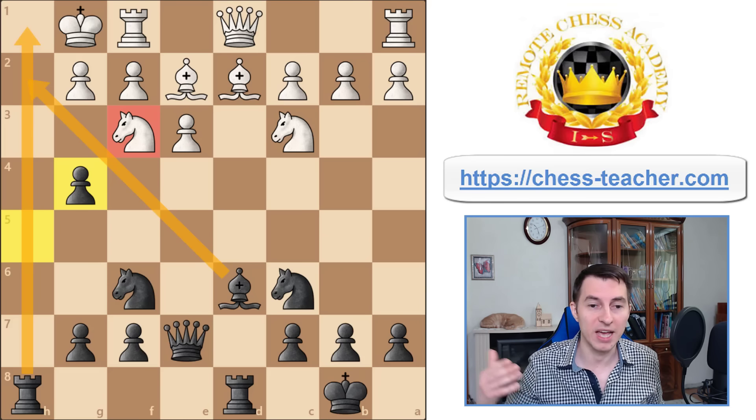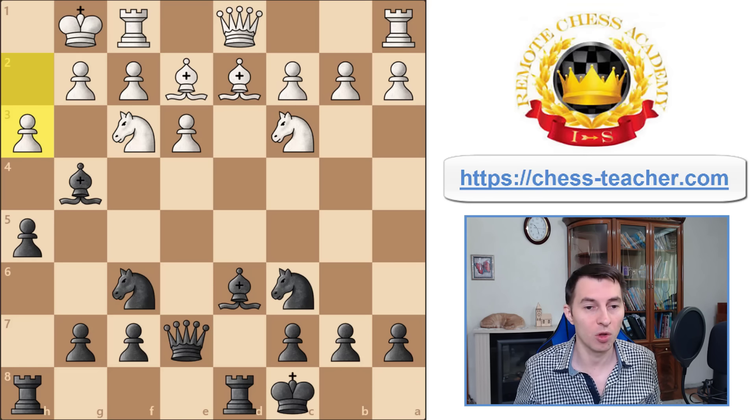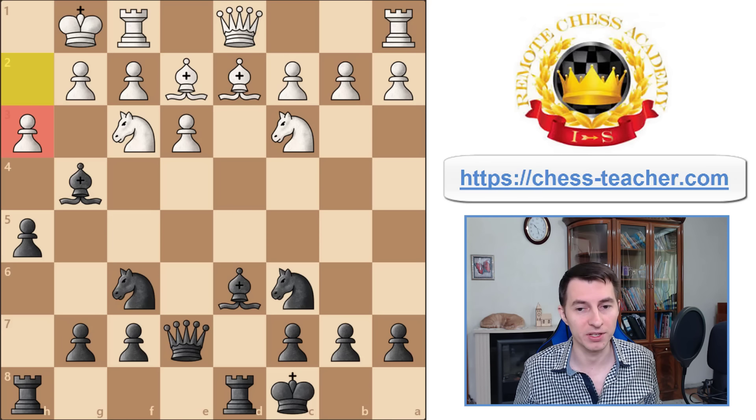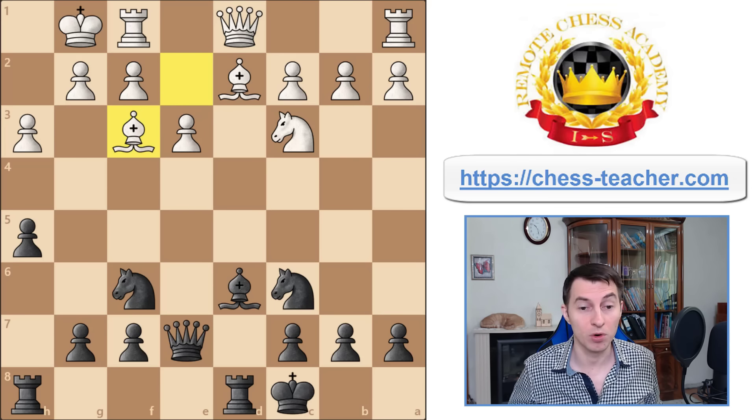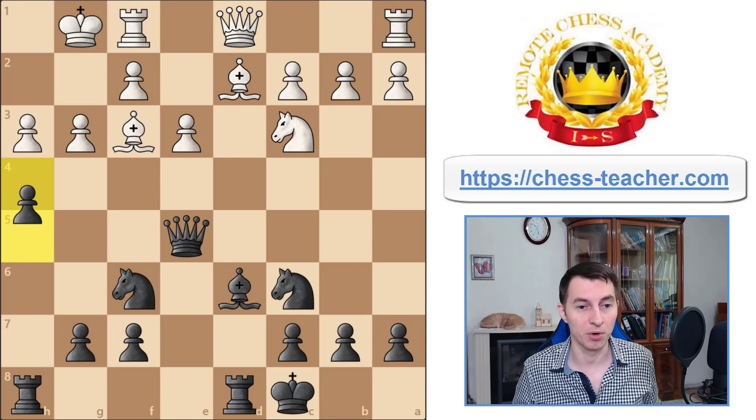Therefore white is not even threatening to capture the bishop, which makes pawn h3 not helpful at all. But anyway they do play this move, and here you have a lot of attacking options. The easiest one is just to trade on f3, then go for the straightforward checkmate with queen e5, aiming for queen h2 checkmate. It's not easy for white to stop that — in fact white cannot stop that at all, because the only move to block the diagonal is playing pawn g3, but now pawn h4 opens up the position and basically white is done.